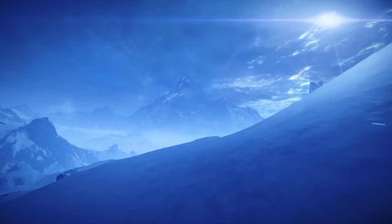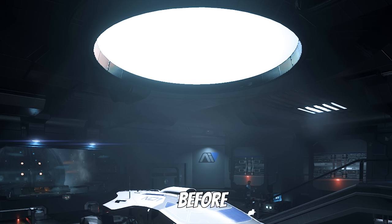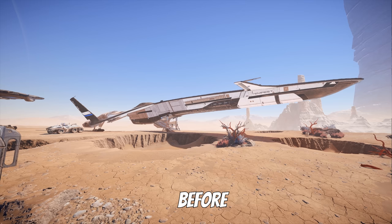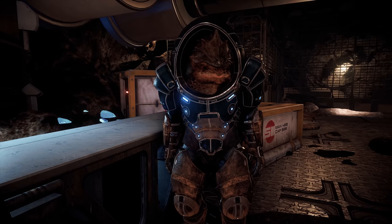I used my custom ReShade preset to make this video. It makes color balance a little bit more vivid, light sources now emit light, and it also adds a little bit more bloom and ambient occlusion to make the game feel more cinematic. If you want it, you can download it on Nexus Mods - link is in the description.